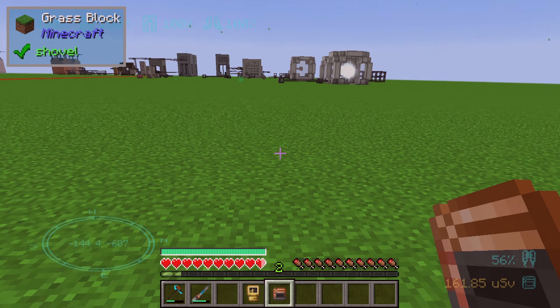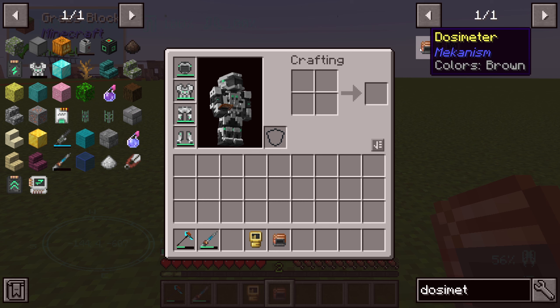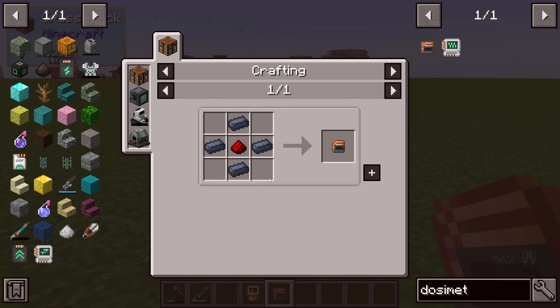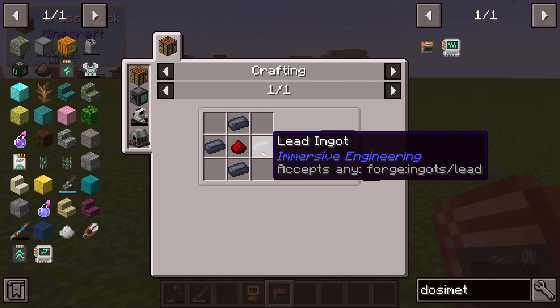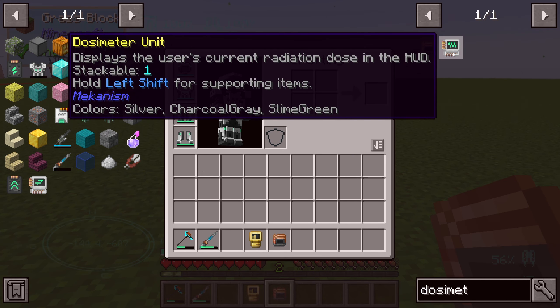Hello guys and welcome to a new Mekanism tutorial. In this episode we will take a look at the dosimeter. The dosimeter is crafted with 48 ingots and 1 redstone dust.